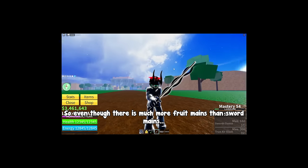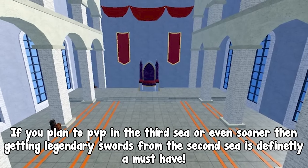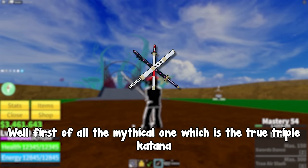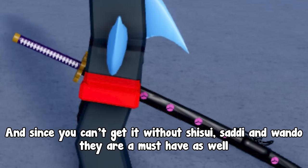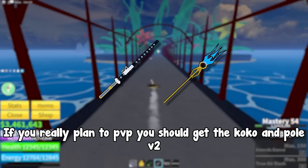Even though there are more fruit mains than sword mains, and even if you don't use swords that often, if you plan to PvP in the third sea or even sooner, then getting legendary swords from the second sea is definitely a must-have. The mythical one is the True Triple Katana, and since you can't get it without Shisui, Sadi, and Wando, they are a must-have as well. And of course, if you really plan to PvP you should get the Coco and Pole V2.